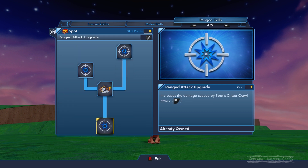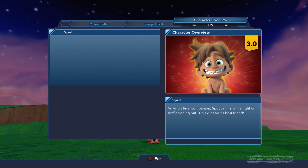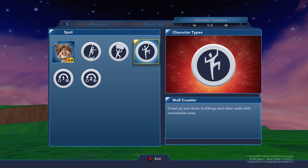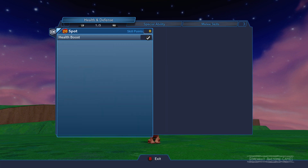The range upgrade increases the damage of his RT move where he kind of leaps forward, and you can hold it down for a dash - that's how we started this video with him running around, like the Hulk. You can increase that damage too. That's all there is to his skill tree. He is a super jumper, has maximum strength, and is a wall crawler - though wall crawling isn't a skill you need to upgrade; if there's a climbable wall you can just climb up it with Spot.